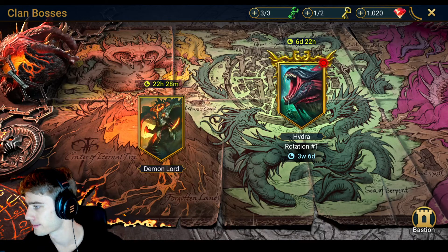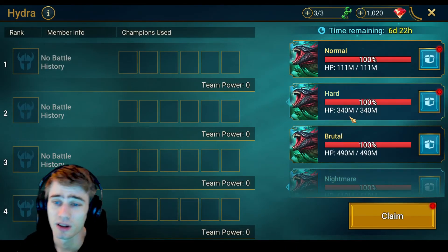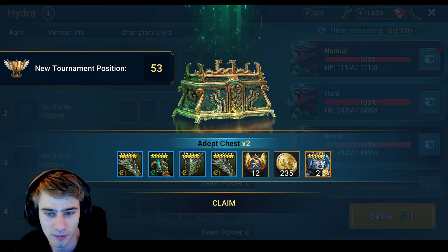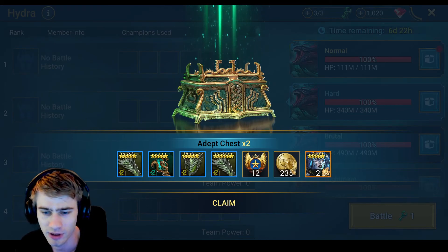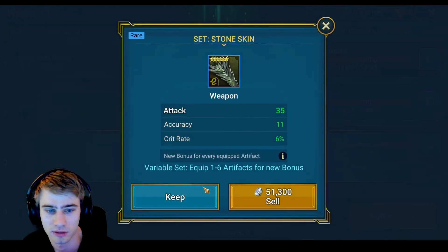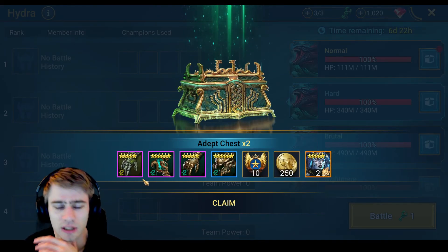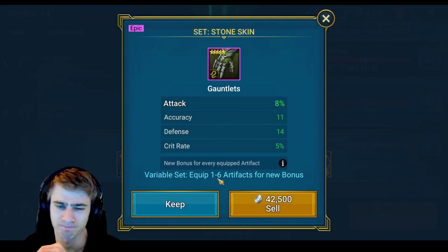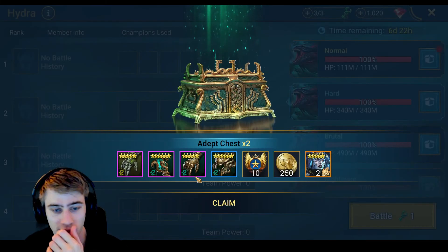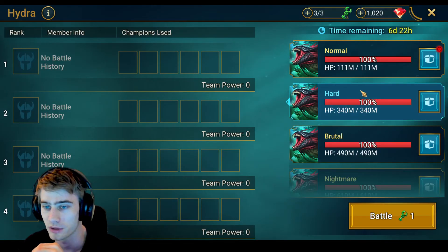Now I'll show you what I got from the Hydra. Starting with the hard difficulty chest. These are the most important ones - my Mithrala fragments. Gold is very nice. Let's take a look at these gear pieces - resistance and garbage, only blue garbage. Okay, epic stuff, epic glow. This one has potential - triple speed or something. Defense on a protection set - that's what we kind of want.